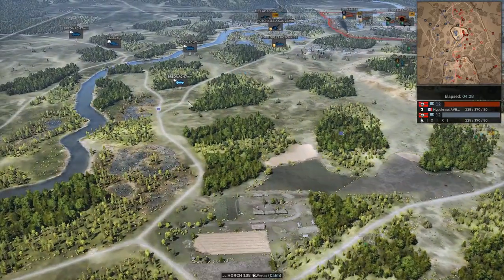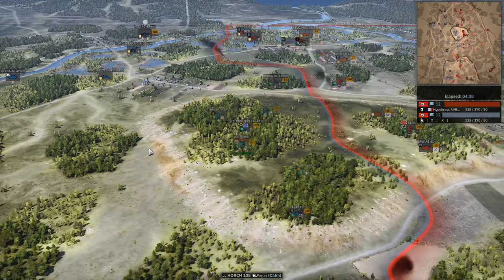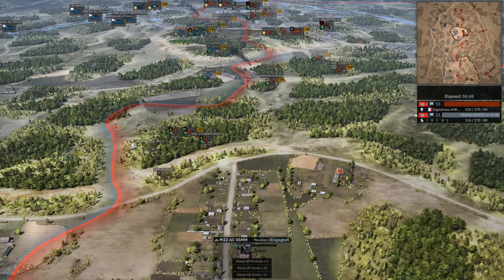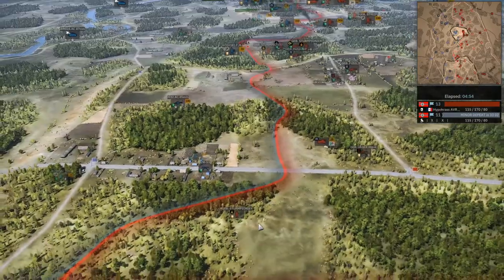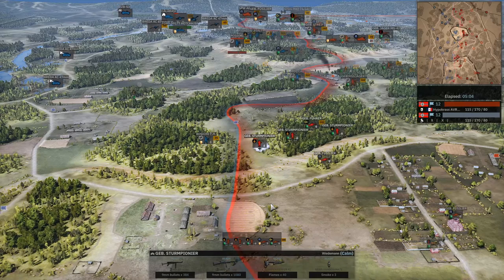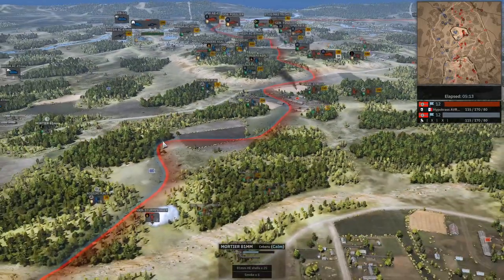Outside of that, we have three Bredas being brought on in right about now — I don't know if I agree with that. What is he going to try to do with them up north? He's spreading them out all over. I think he's just trying to set up more of a defensive position up north after the initial grab of action has failed. We've also seen down south Hippocrats is pushing down from the southern hill — he's getting into a very good little flanking position here through the forest.